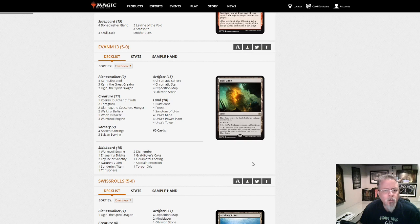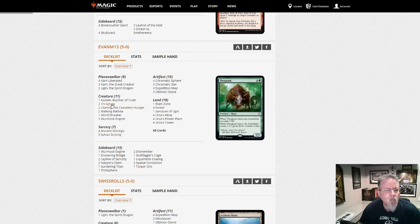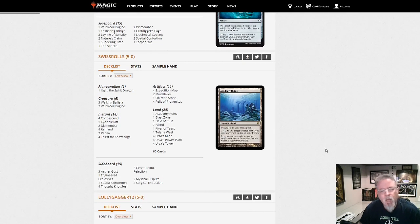M13 with Tron — good old Green Tron. Three Wurmcoil Engines, only three Sylvan Scrying, two Thragtusk. Kozilek — that's a little unusual, not one I've seen very often. Three Karn, Great Creator, so we've got our Karn Wishboard along with Leyline of Sanctity and Nature's Claim. Green Tron — I think it's good right now. It's been around forever and it will always be around. It is part of Modern — like it or love it or hate it, we happen to like it.